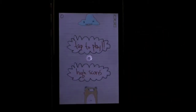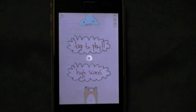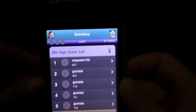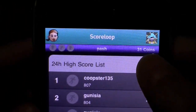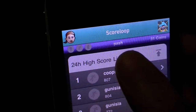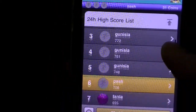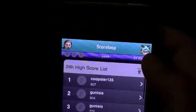This game uses Scoreloop to submit and compare highscores. In my opinion, it's one of the best online highscore platforms, as you're able to create your own avatar, collect coins, and these coins are used to challenge other online players. You can set your username or your player name, and here are all the highscores to view. So that's Scoreloop.